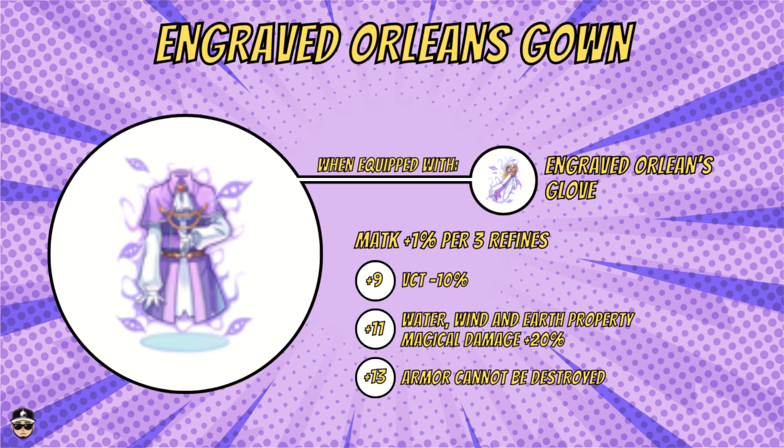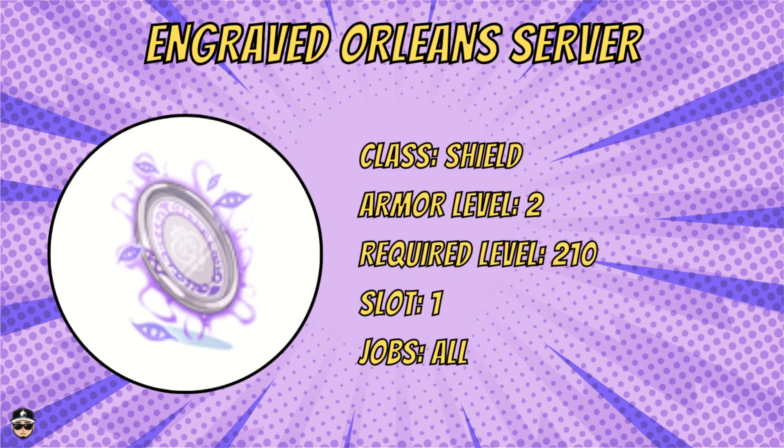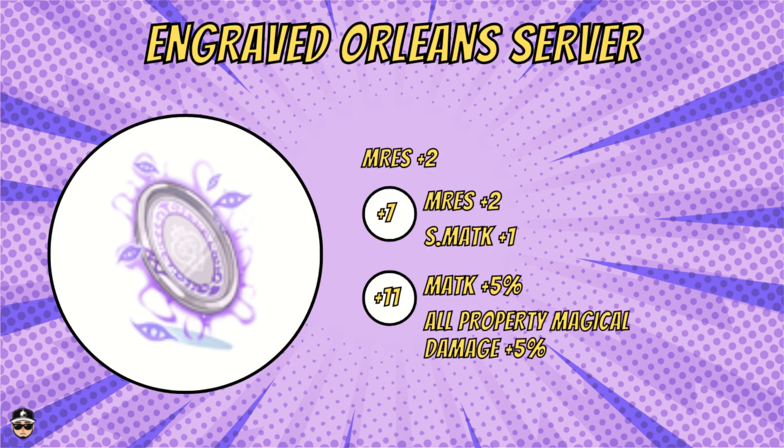At plus 13 the armor cannot be destroyed, though plus 13 is quite a stretch. Next is the engraved Orleans Server. For crafting materials you need 50 death runes, 200 brigand, one Orleans Server, and three million zenny. It's armor level two, required level 210, a shield with one slot, for all classes. Initial stats give you M.RES plus two.